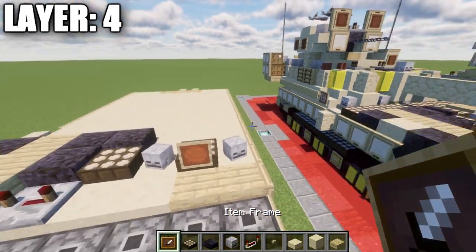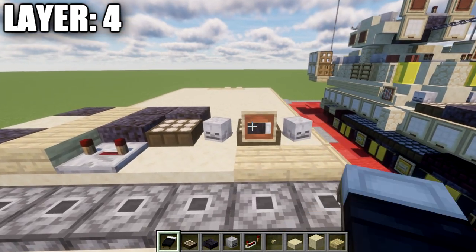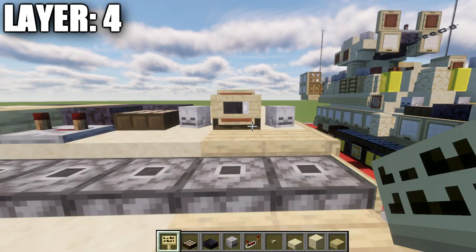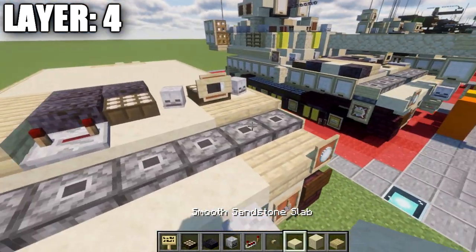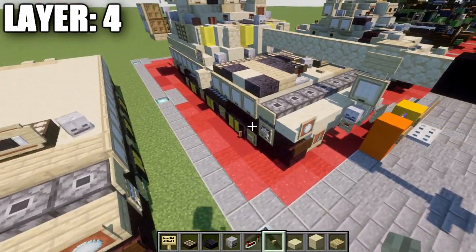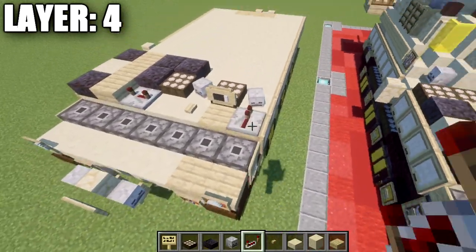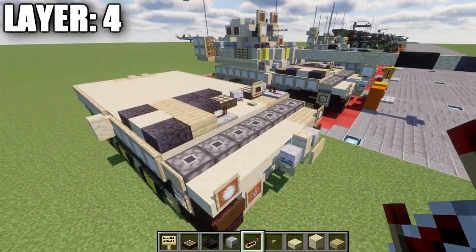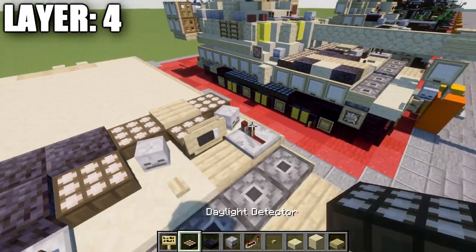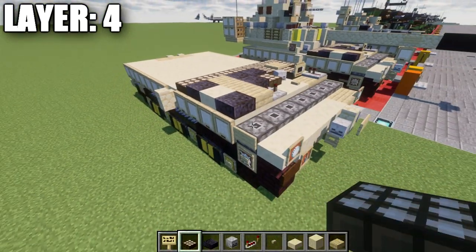Place an item frame on the front of that daylight detector with a black bed rotated on its side inside it. Also place a birch wood sign on the front of the detector, a birch wood button on top of the sandstone block, and a redstone repeater on top of the birch wood block. Then place a birch wood slab behind the daylight detector, daylight detectors to both sides, and a row of seven daylight detectors across the back.